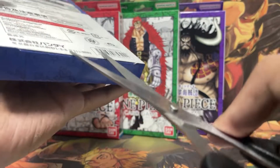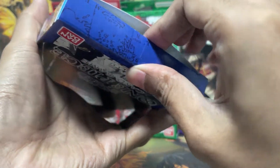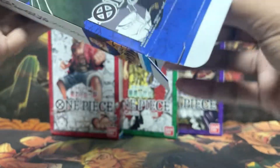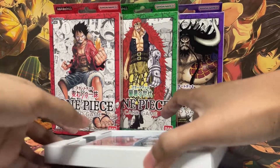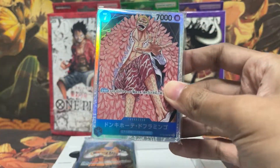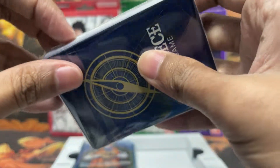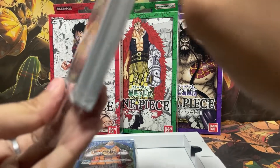Let's start the opening. I will not show the play mat, as I showed it to you in the previous video, so we're just going to go straight with the decks. This is the first half of the starter deck for the Seven Warlords of the Sea.